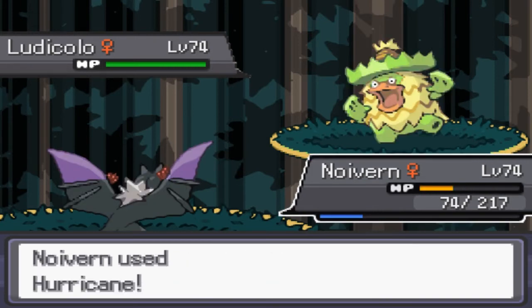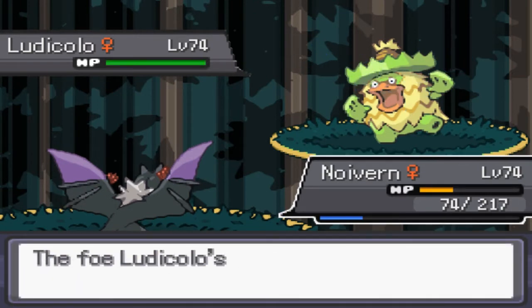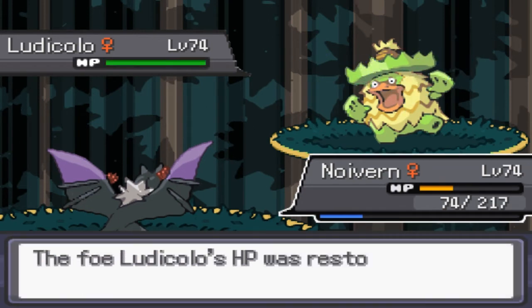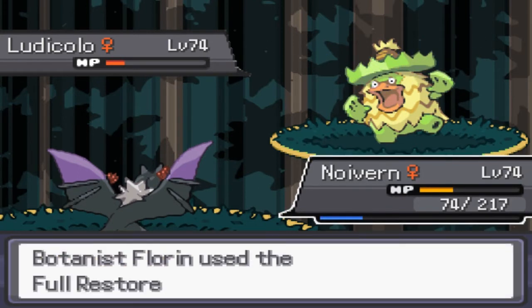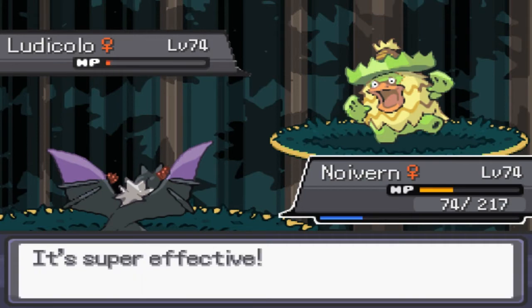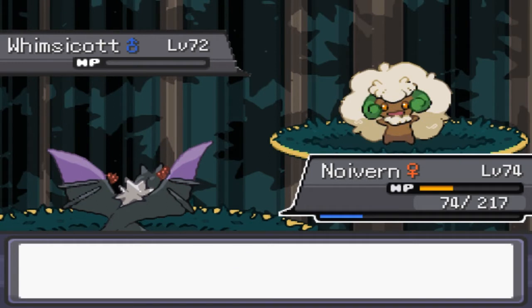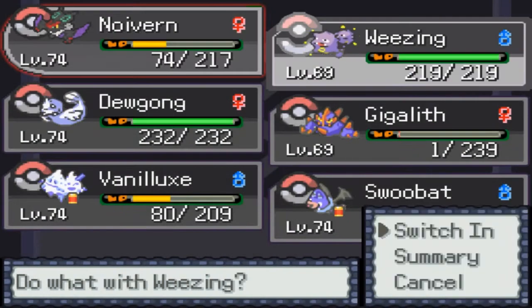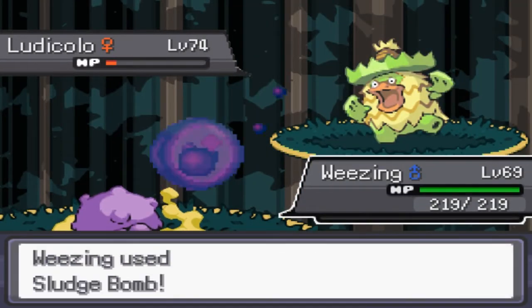Ludicolo is tough as well, and I still can't win the damage roll even at level 74. What I'm trying to do here involves something weird — I don't understand why the AI is so strange all of a sudden. I'm not actually going to kill this Ludicolo; it doesn't matter. All I'm trying to do is get the Whimsicott into a bad matchup. The AI just keeps healing Ludicolo up multiple times and then makes a really weird, bad decision.